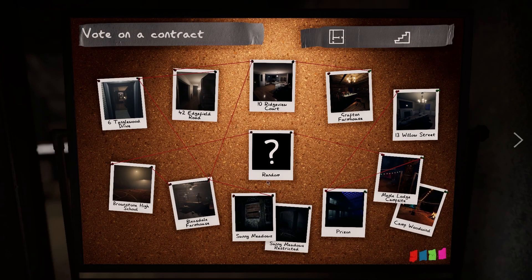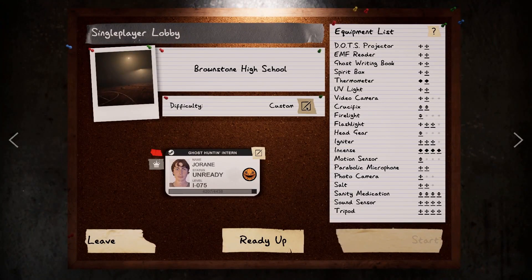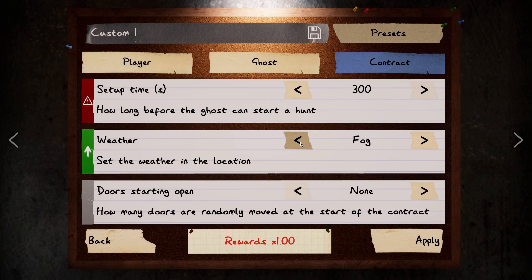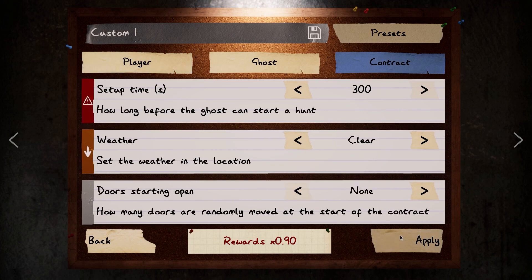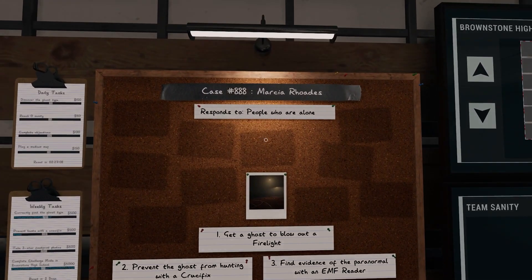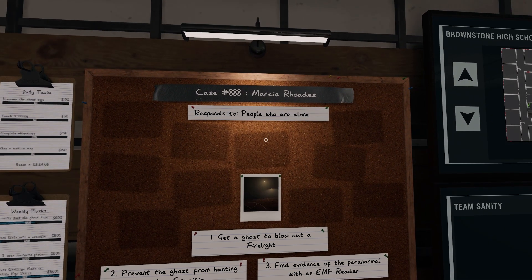We go to Brownstone High School — not weather dependent, but I might remove the fog just to make it easier for people to see. Luckily it has no weather dependency. We have Marsha Rhodes.